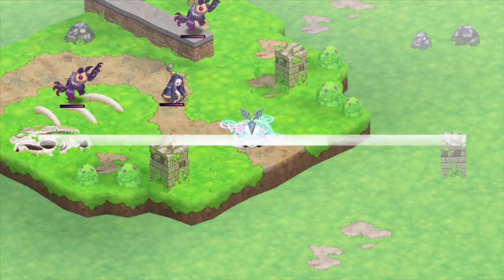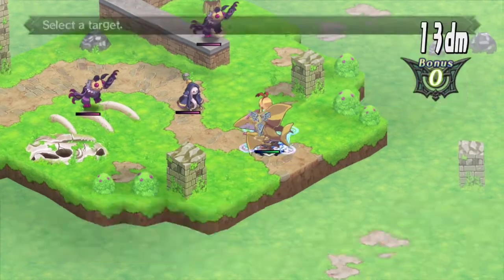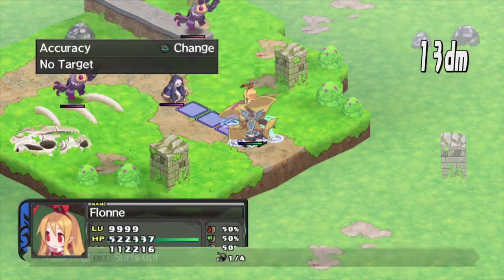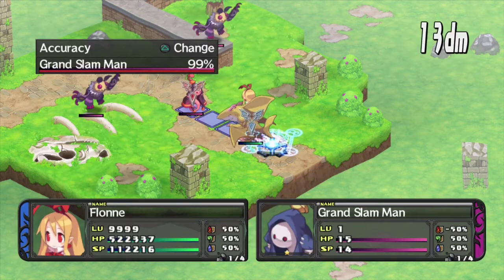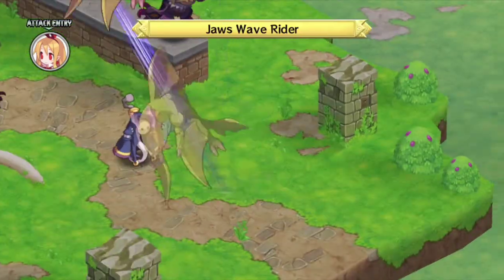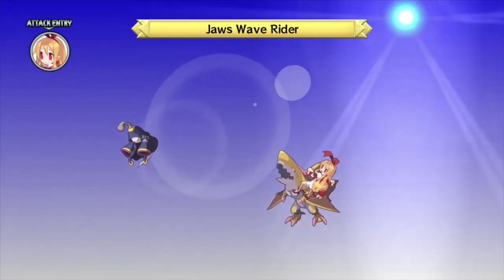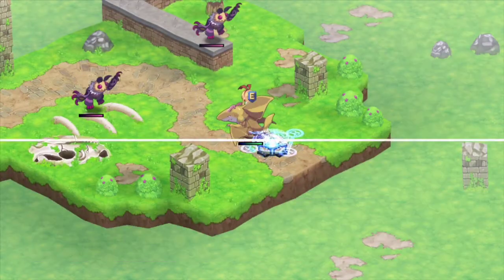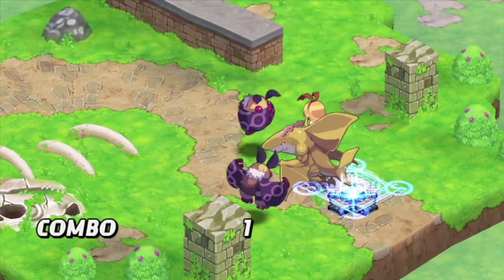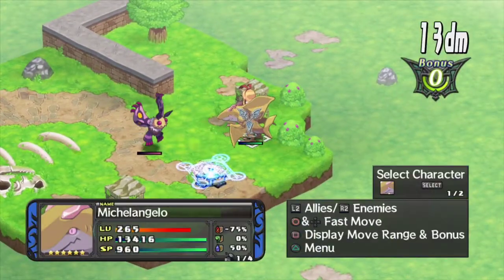Finally, the mounted skill for the Shark Dragon: Jaws Wave Rider. Water type. I think the primary stat is based on the equipped weapon of whoever's riding them — that'd be my guess. Ranged counter-attacks. Nice going, Flan. Now we only have one dude left.